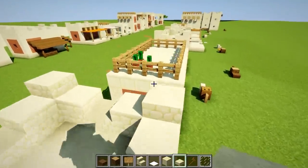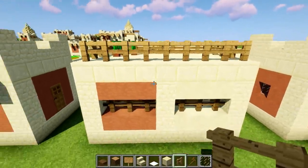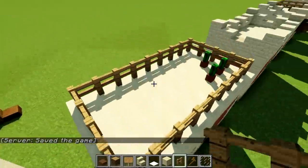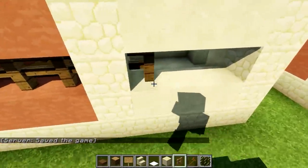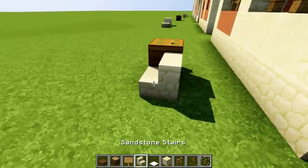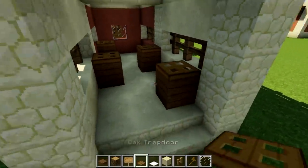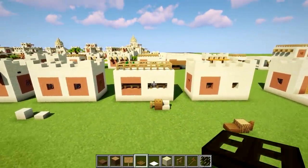Of course, you don't need to do these crenellations on top. You could do this design instead, which is just using some fence posts on top with alternative windows — like a little storeroom. We've put two 5x5 houses together, mixed up some terracotta and smooth sandstone for variation, and put some decoration with potted cactus. Open it up from the side, put some stairs in there, and you can go crazy with some pots — big jars of olives or figs, which is a very desert-y touch.